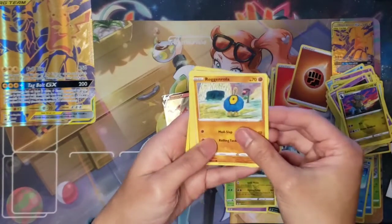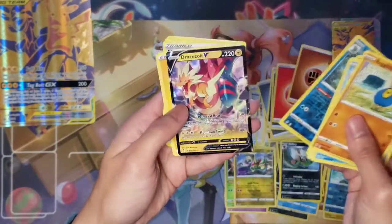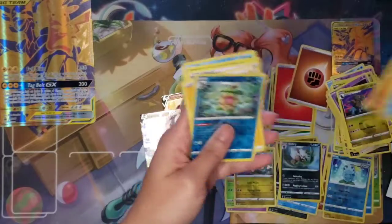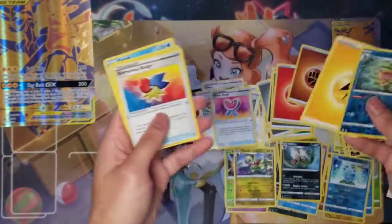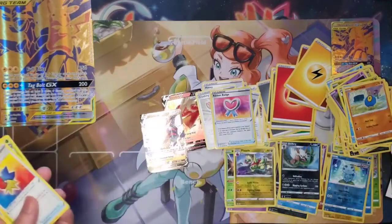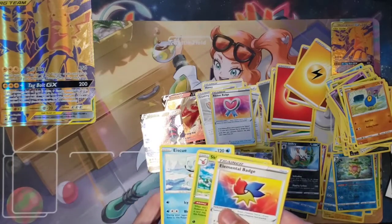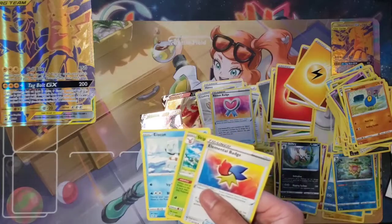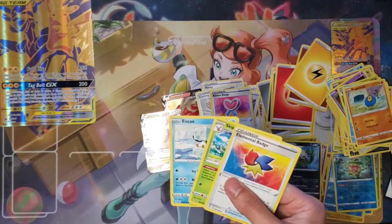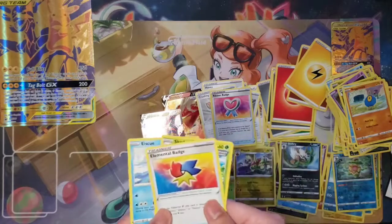Even the code cards feel funky. Last Evolving Skies pack: Roggenrola, Bergmite, Nickit, Lipup, Eevee, Ludicolo, and Dracozolt V — not bad, but could've been better. Ludicolo, Lightning Energy, Elemental Badge, Skip Bloom, and Iscream. Could've been better, but we got some hits. Thanks for watching — we'll see you guys in the next vid. I think I'll be opening either Celebrations again, or maybe the Charizard Gold Box for the next one. See you guys, peace.